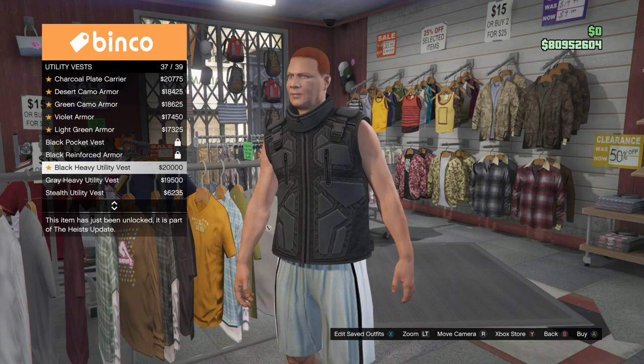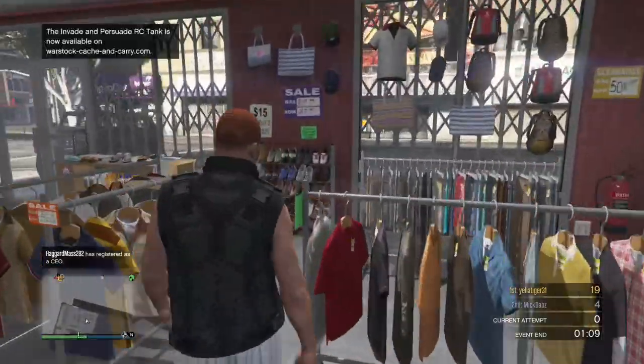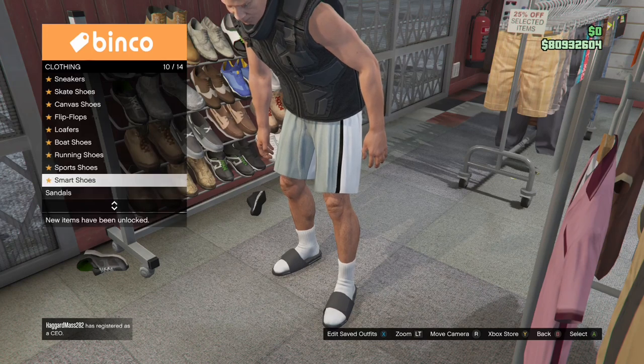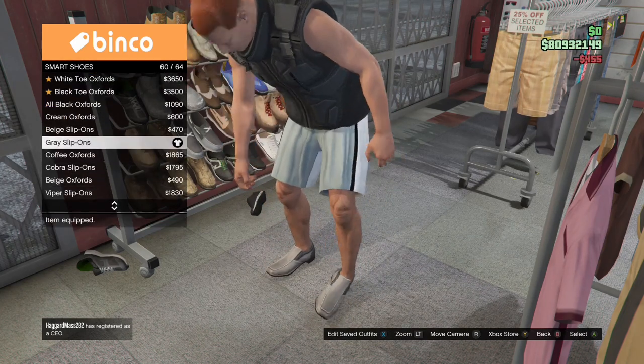You don't have to do this part if you don't want to, but I'm gonna use it to merge the heist belt. Then I'm putting on the gray slip-on smart shoes.